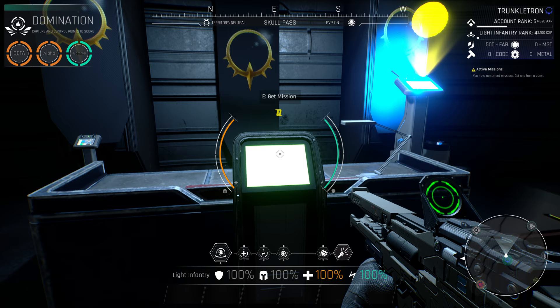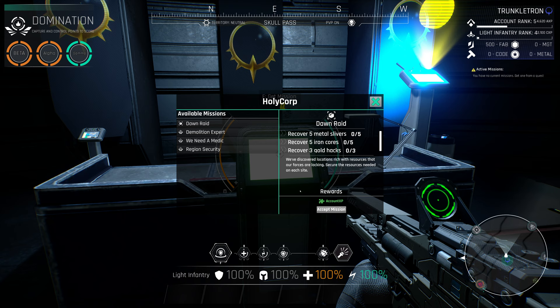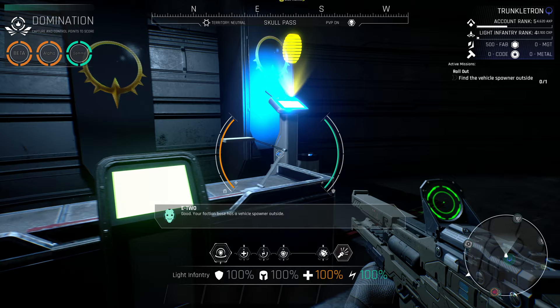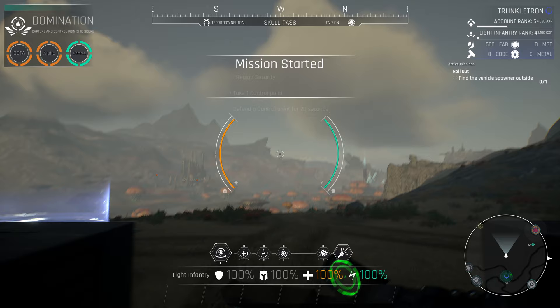This console allows us to get different missions — a very common game mechanic where you can do side quests and get extra rewards as a bonus. We can accept all these missions by clicking on each one and then clicking accept mission. It will then display our active mission in the top right area of the screen. Let's go outside the main base, which is protected by an important anti-camping shield.